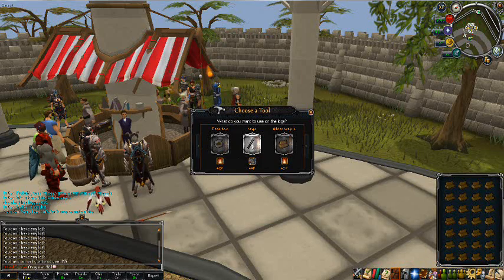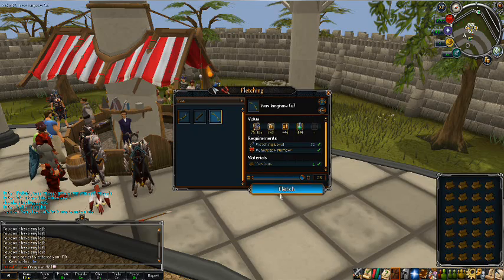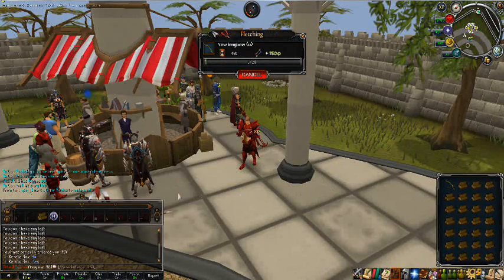You can also put armor, weapons, and food in there, so in the middle of combat you can press some buttons to quickly equip your items.